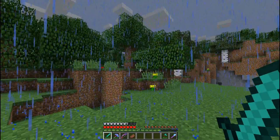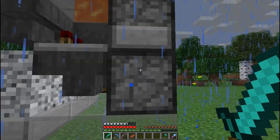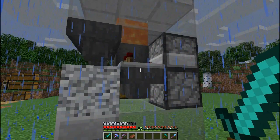And then probably put some towers, vaguely like this one but taller and skinnier, on the hills around here. The one thing about this is, sometimes these chickens will lay eggs and they'll go shooting out the back here just because there's a comparator. There's not much I can do about that, but for the most part it works pretty well.